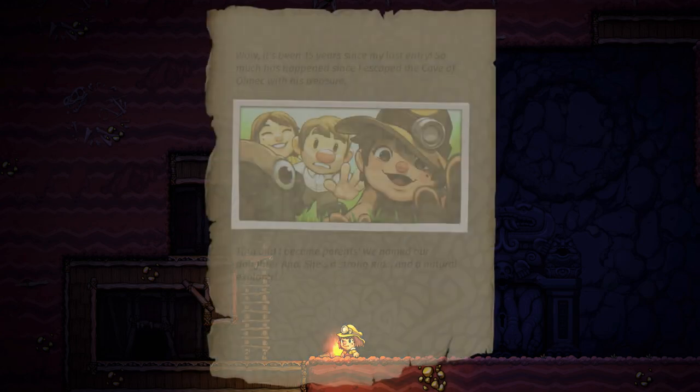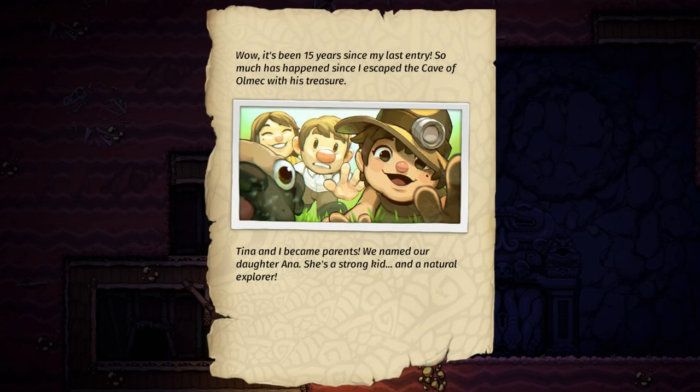What does this say? It's been 15 years since my last entry. So much has happened since I escaped the cave of Almec with his treasure. Tina and I became parents. We named our daughter Ana — she's a strong kid and a natural explorer. That's so cool. So yeah, I guess is he here then? I guess so.